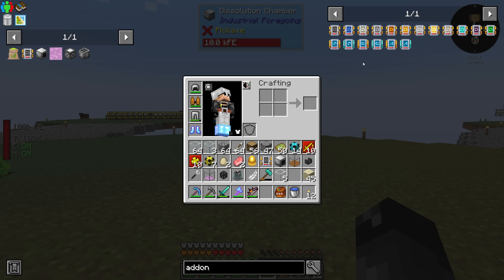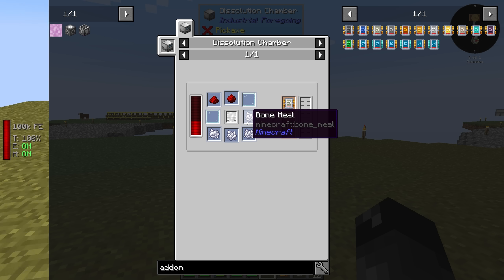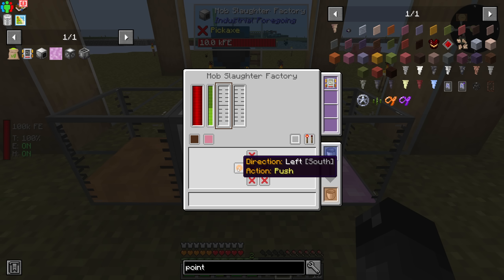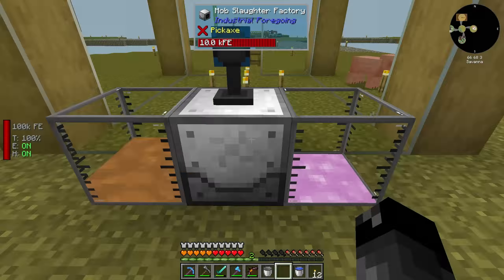The add-on recipe uses bone meal, redstone, glass pane, and latex - it's all the same recipe, just instead of cobblestone we're using bone meal. We've got our mob slaughter factory set back up. We have the meat being pushed, we have the pink slime being pushed, and we have our range tier 3 add-on installed. If we show the working area, we can see it's all within the confines of the enclosure, which is great. I put a fence gate at the entrance - when that's closed there's only half a block of space, so virtually nothing should be able to escape.